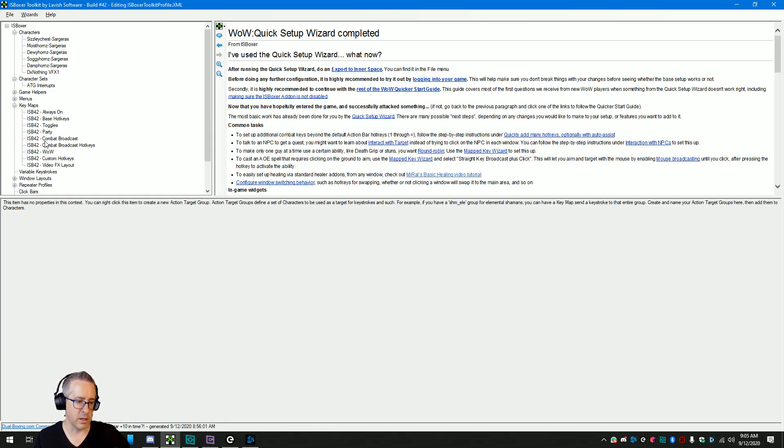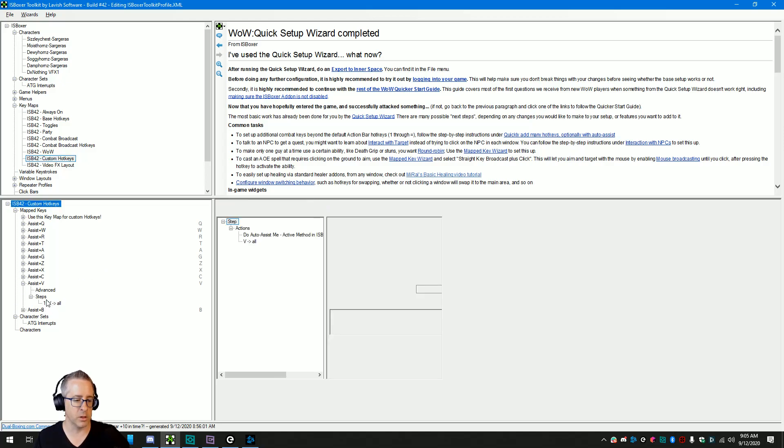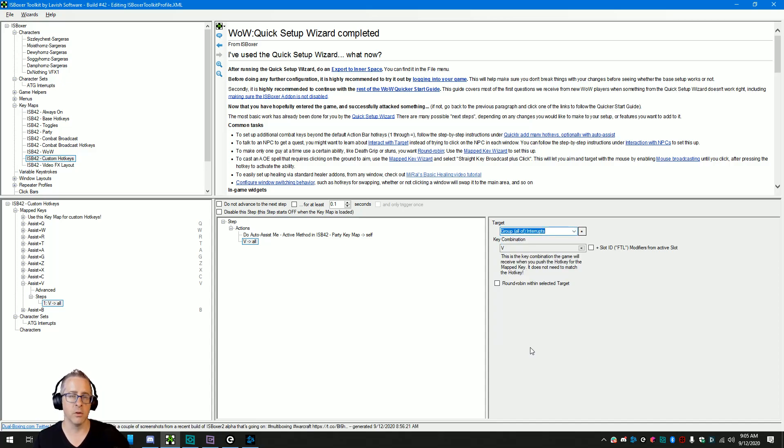We've got our people in our 'interrupts' action target group. Now go back to key maps, find the hotkey you're going to use, open it up, click on the first step, and all you're going to do is find your action target group. If you want this to go through everybody in the group one at a time, you would do 'group all of interrupts,' then just click this button and save. That's it.